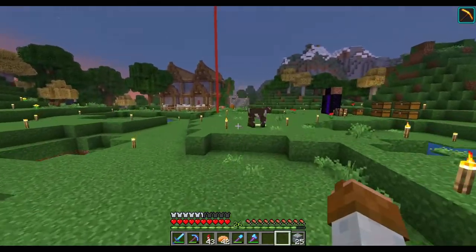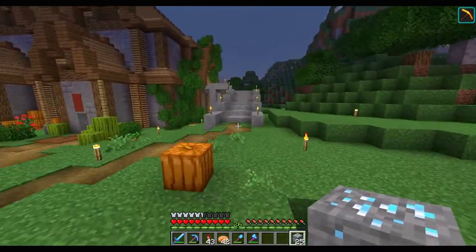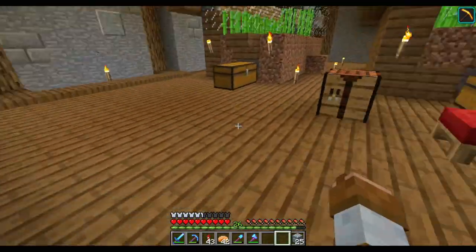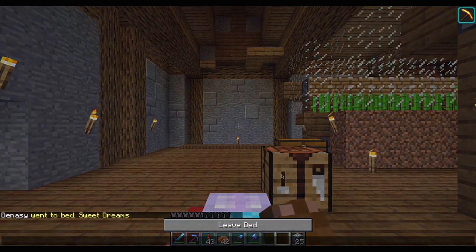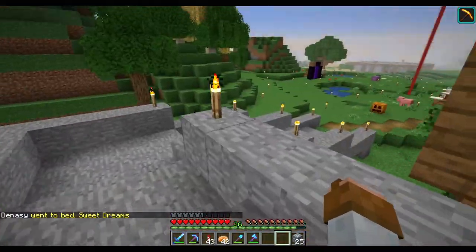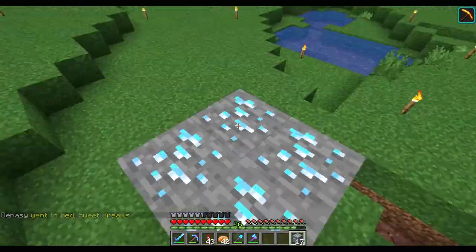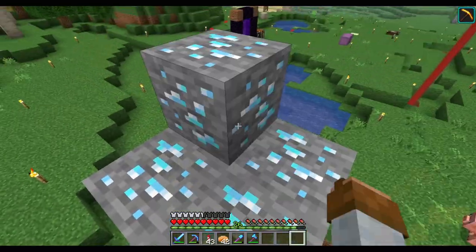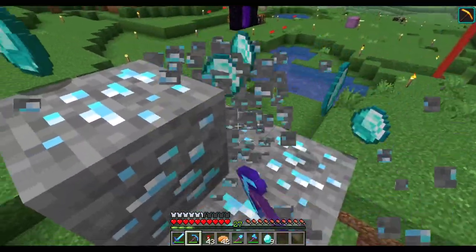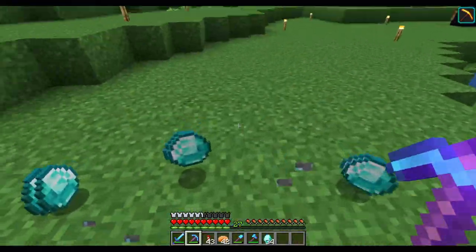There we go. So we need to go ahead and take a sleep, and then when we have done that, we can go ahead and break open the diamond that I've gotten. Feels so good to have that much diamond on me. I don't think I've had that much diamond in this world ever - so that feels fantastic. What we're gonna be working on this episode is to make this area a bit more beautiful. I'm sorry if you can hear my neighbor's snowblower - it's been a few days with a lot of snow and I'm hoping it'll end soon.